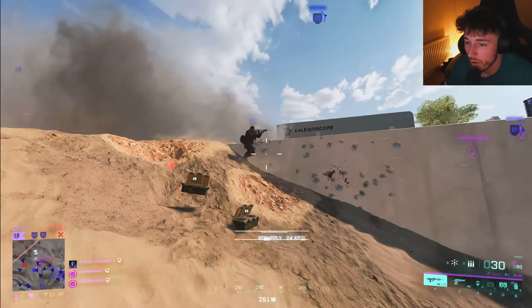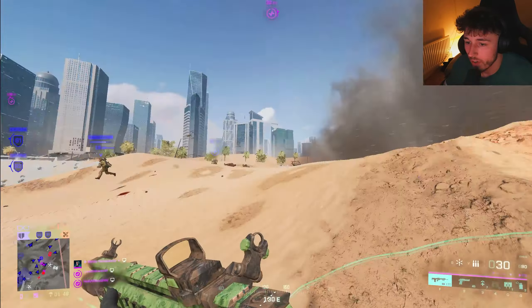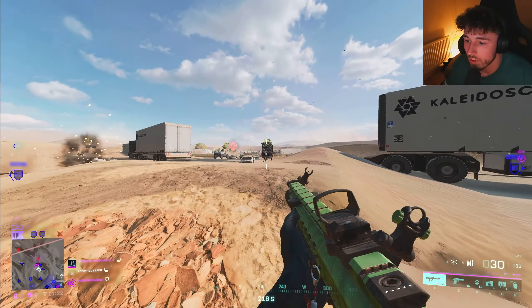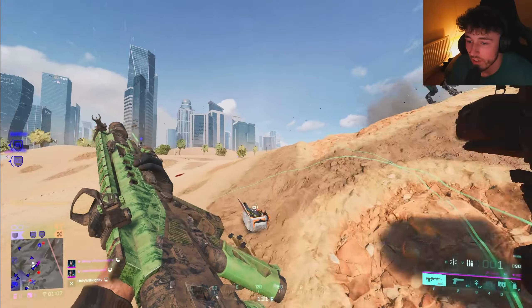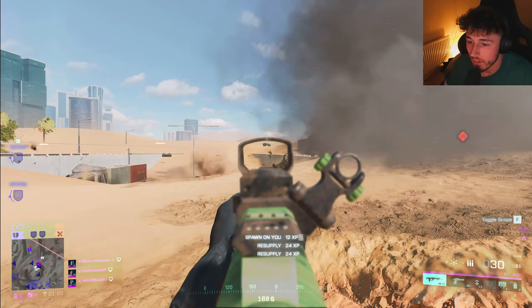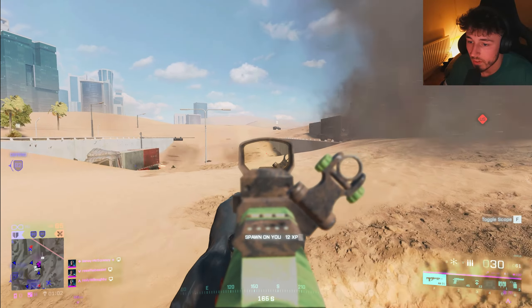We're holding our ground here. I've learned that smokes are actually quite useful — I've been using them a lot more. I just took a truck to the face. How are these guys not pushing up on us? Like there's only a few of us down there. How is it that I die out of everyone here? I think there's an enemy that sneaked into our base.